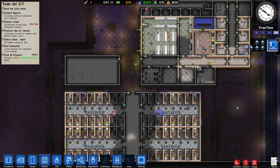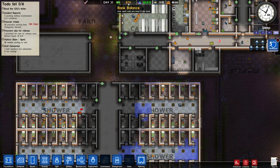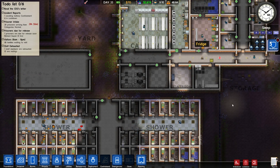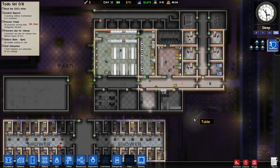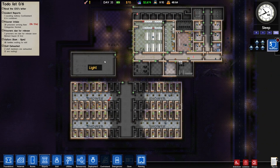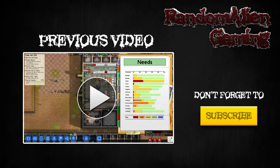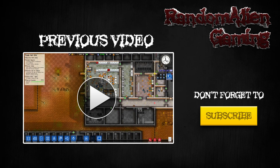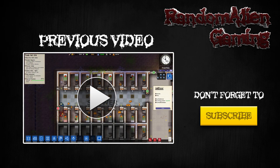Right, so our prison is running so smoothly I don't even know what to do with myself. We've actually gone through a whole day and still have some cash left over in the bank — that's something that hasn't happened since maybe day three or day four. It's so confusing. So I'm going to bring this episode to a close here. Maybe in the next episode we might be able to start working on a new workshop. But until then, thank you very much for watching. Bye bye now.